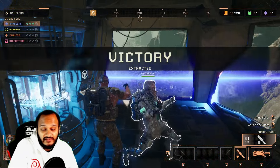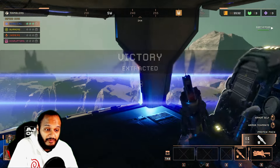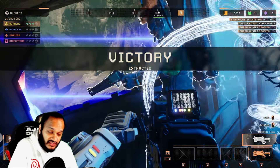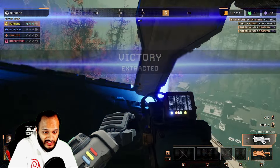There are two types of victory: victory extracted and victory left behind. Both currently offer the same rewards, but in the future, victory extracted will yield full rewards while victory left behind will provide partial rewards. The difference lies in whether you are on the ship during game completion — victory extracted — or not on the ship — victory left behind. For example, if a ravager carries you off the ship but your team still wins, you would experience a victory left behind.